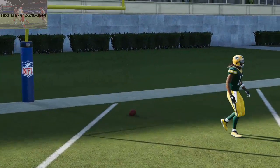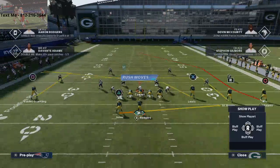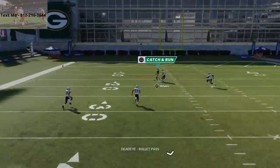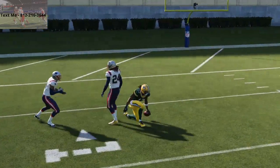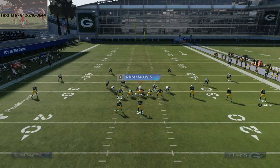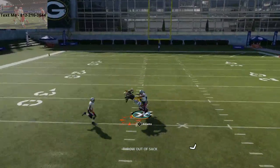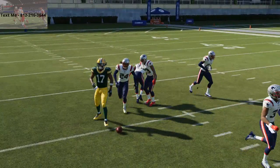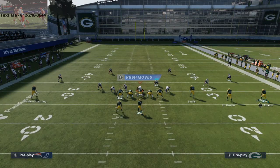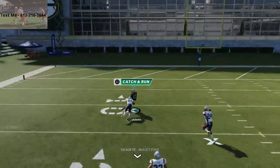Now we're going to shift to Cover 4. Cover 4 is a little bit better suited to stop this, but it still won't. You'll see that Devante Adams is going to be able to get over the top of these safeties because it's such a deep breaking route. Wait till he passes over the top of that other safety and you'll see it's going to beat Cover 4 for about 50-60 yards. I recommend blocking your running back for pass protection. Once he passes that safety, he's going to beat it right over the top of the defense.